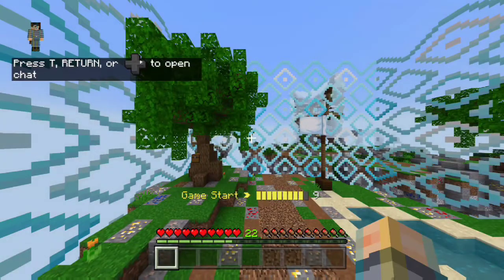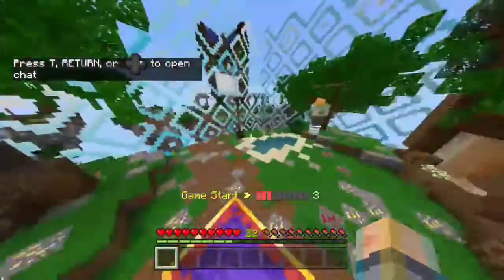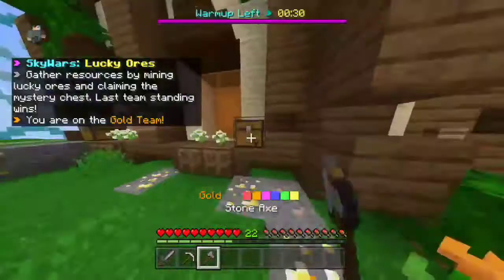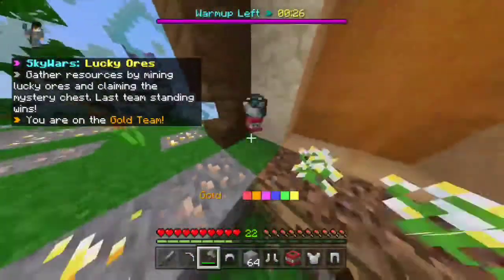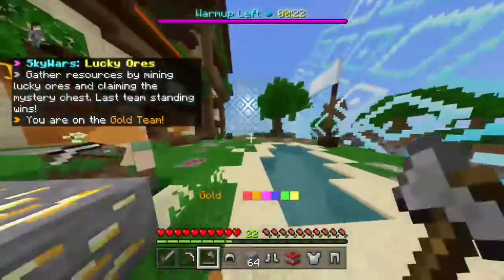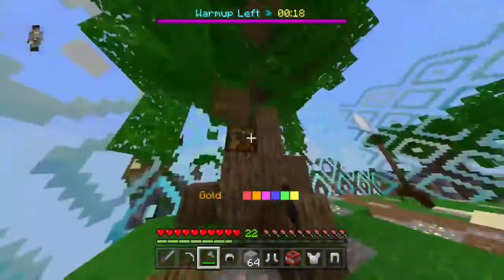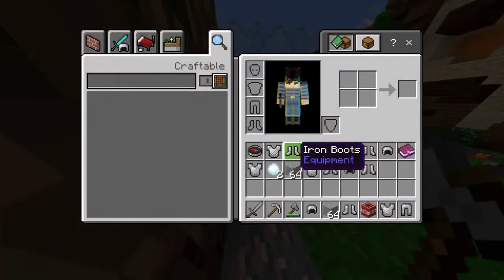There are ender chests all at middle — I think there's like four of them in each match. They give you diamond armor, and I'm pretty sure gapples and ender pearls too. They're pretty OP chests — they're the best chests in this game mode.